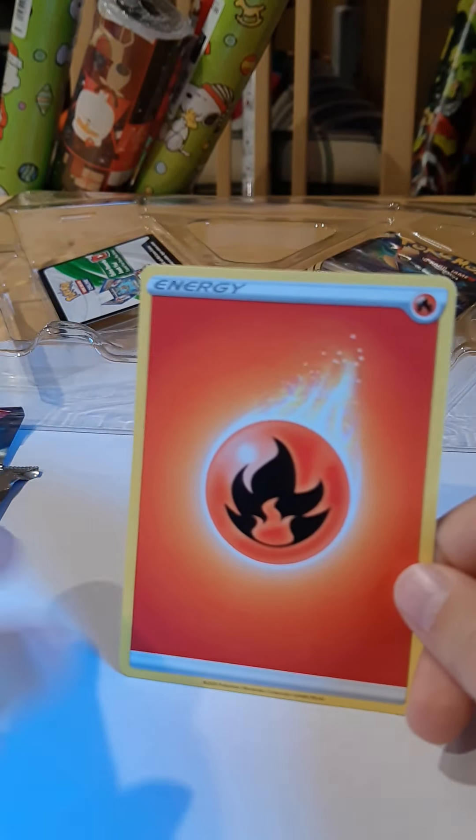We got a crazy Dragapult with 150 health and Phantom Force, which does 120 damage — that is crazy. We got a Lightning Energy and a normal Poké Ball. We have a Lampent with 80 health and only 20 damage — not very powerful. And Hawlucha with Speed Attack, only 30 damage. That is all our cards — the box is now empty.